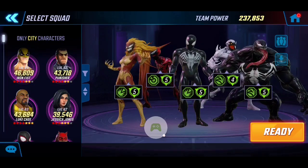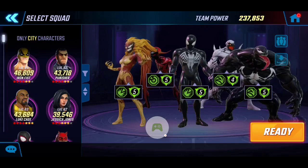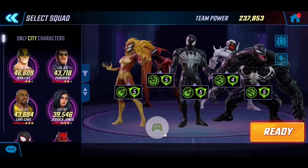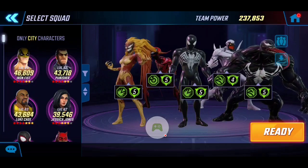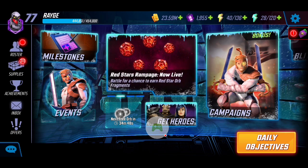If you don't have Anti-Venom or Scream, I recommend Iron Fist, Luke Cage, or Jessica Jones to provide cleansing and buffs. I particularly like Iron Fist because he can self-sustain. Hope you enjoyed this Gold Rush Tier 11 guide — I'll continue making videos with lower-powered teams as I progress. Thanks as always, and I'll see you in the next one!